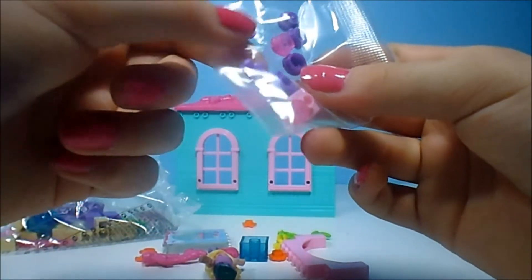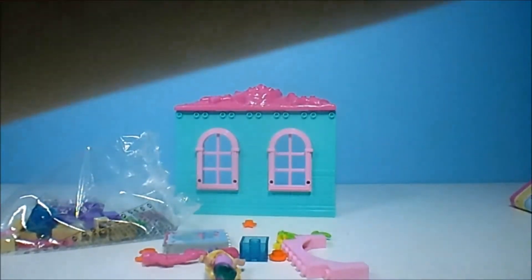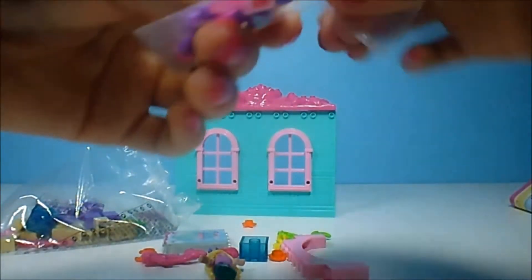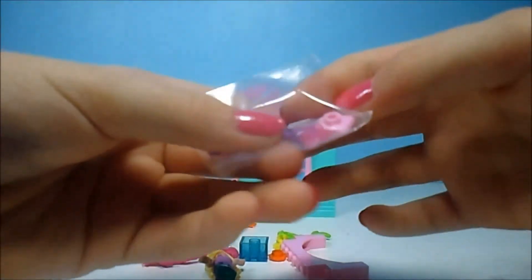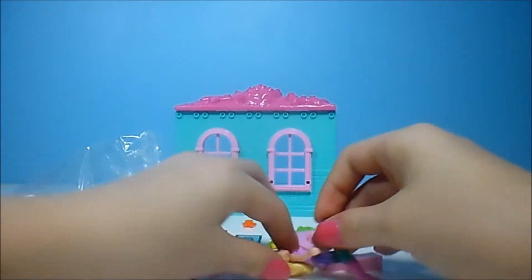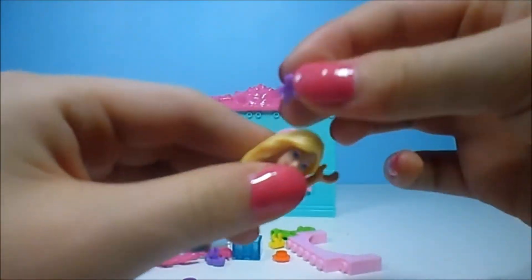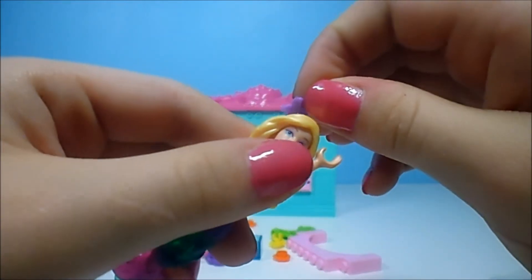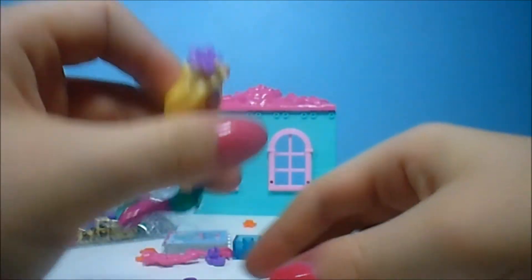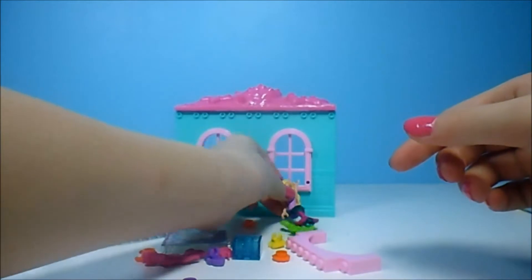And the decorations, I think they are in here. Yep. There is a little flower and a little flower. I like the flower more. Let's take it with her hand. Okay, so here is like this little hole in her head. Let's put the flower in. So we have got a little hair decoration. That's pretty.